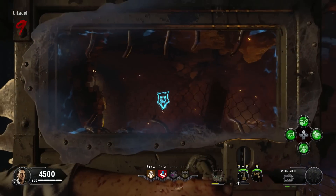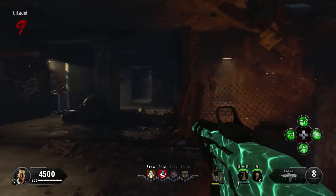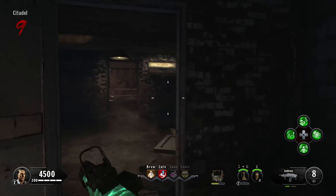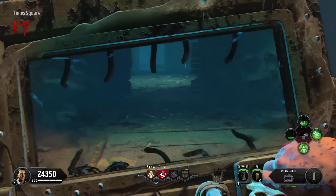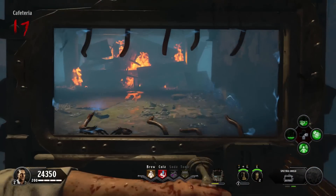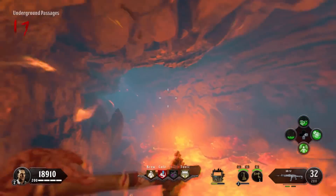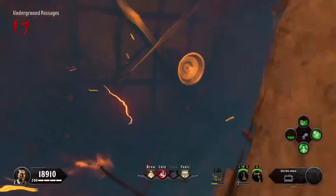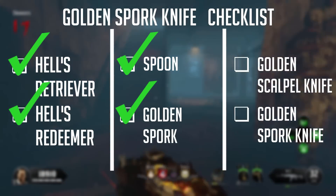Now continue the health redeemer upgrade — throw your retriever at the dog symbol and wait for the next dog round. During the dog round, you have to shield blast the invisible dog; use your shield vision to find him, as he can spawn all around the map. After that you can collect the redeemer. However, if you don't get a dog round, you could also work on getting the next upgrade for the spork.